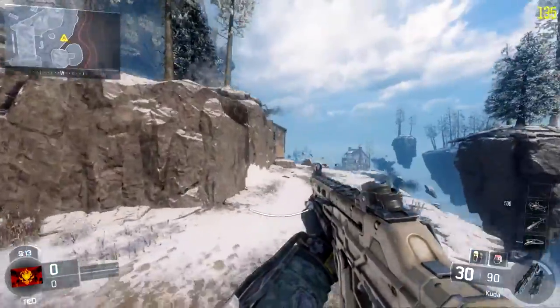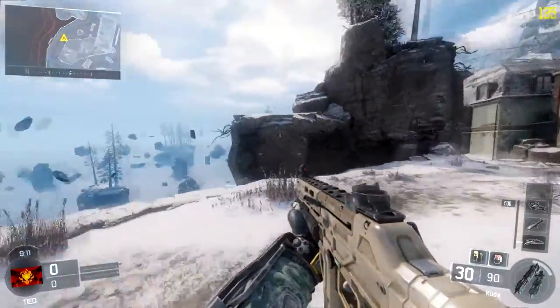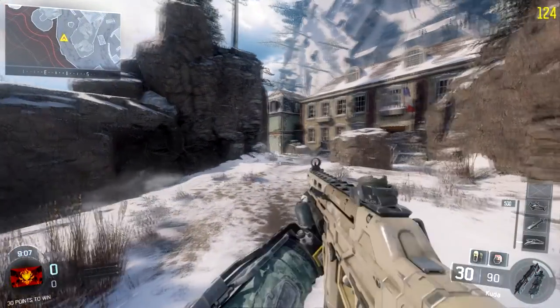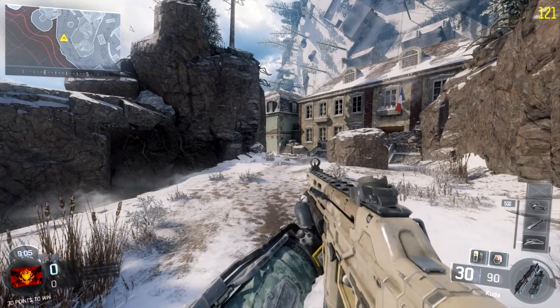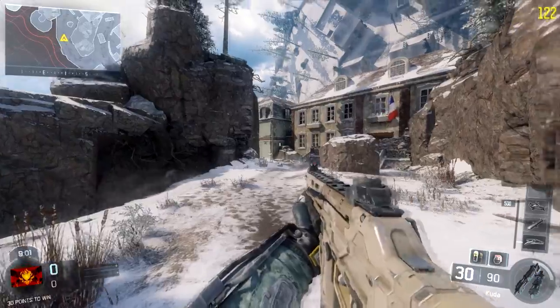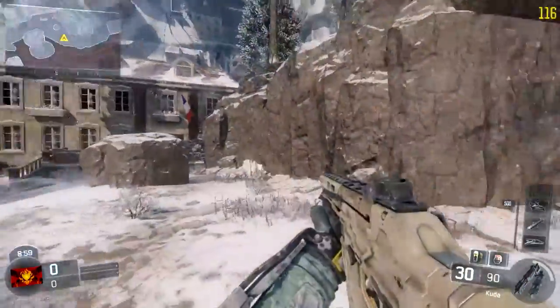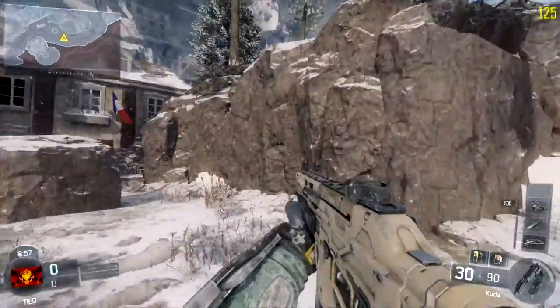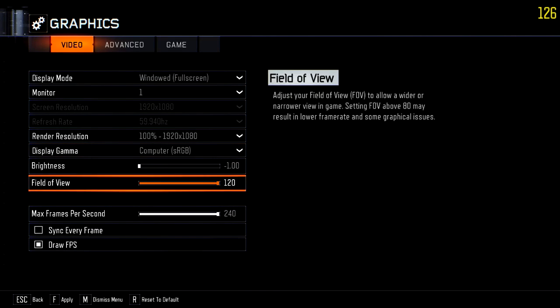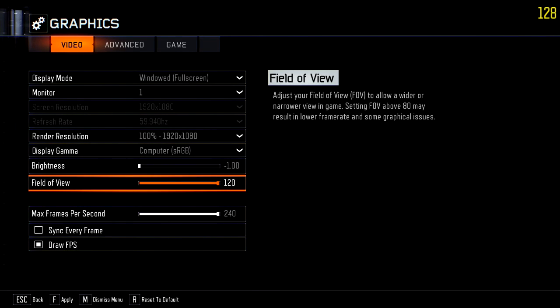So right now I'm at the highest FOV. Console players, if you are watching this, you'll probably see a difference — there's much more of a difference. It's like the camera angle is more pulled back, so you can see more of the whole game. So today I'll be showing you how to do that. First, go to Options, then Graphics, and then Field of View.